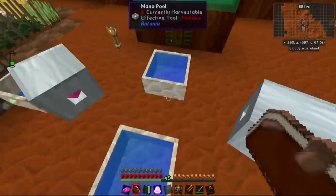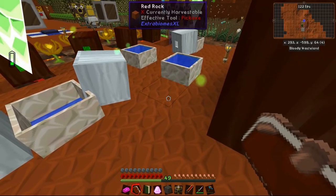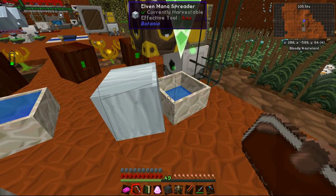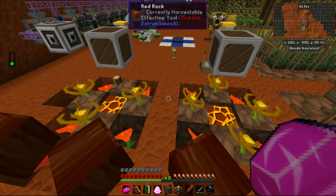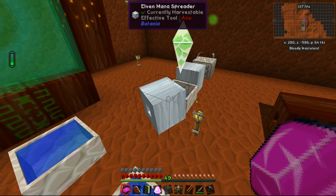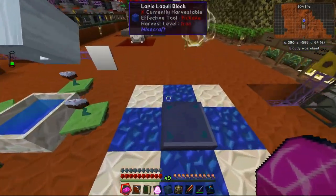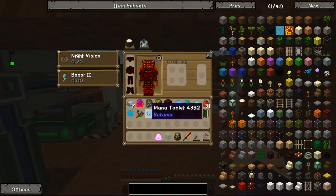I also forgot to mention that I've put down two more mana pools over here that are drawing mana out of these mana pools, because we were producing more than enough mana to keep the portal open and all of these flowers were just not producing — they were producing mana but couldn't send it anywhere, so they stopped. What I've done is thrown down two more mana pools as a kind of buffer, collecting extra mana that we can use later on down the line. What we're going to do at the start of today's episode is get some of these mana tablets.